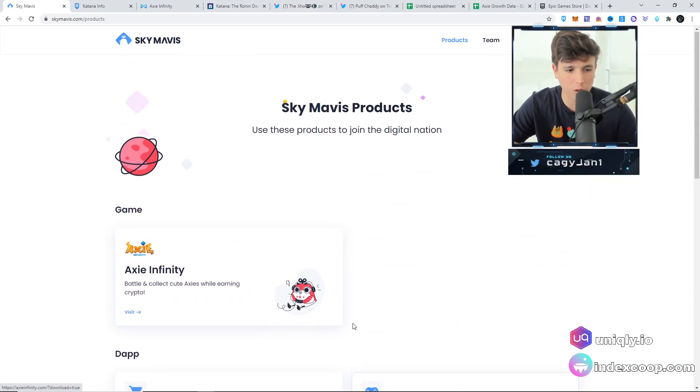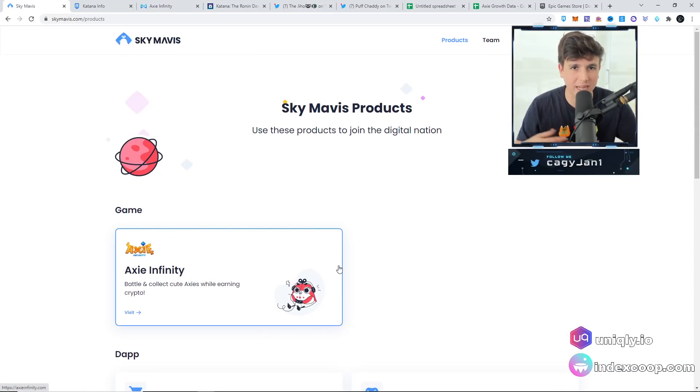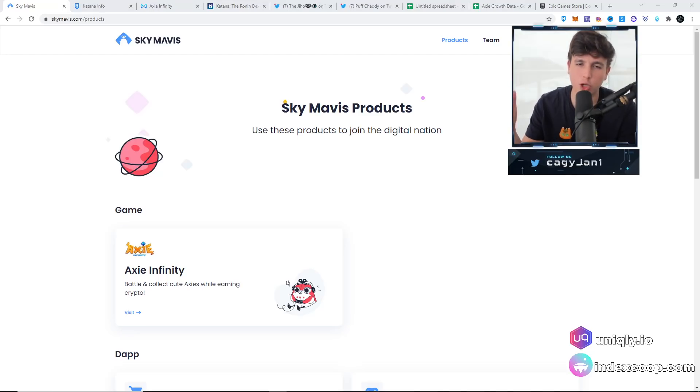They just released the Ronin DEX — Katana — and now you can actually trade between tokens: from AXS to Ethereum, from SLP (the token you earn in-game) to ETH or USDC, and so on. This is very important for the ecosystem. It makes it very easy for users to exchange value with basically no fees, and it's very smooth.